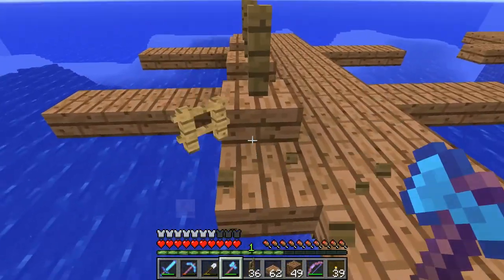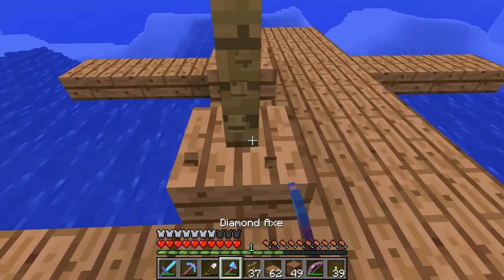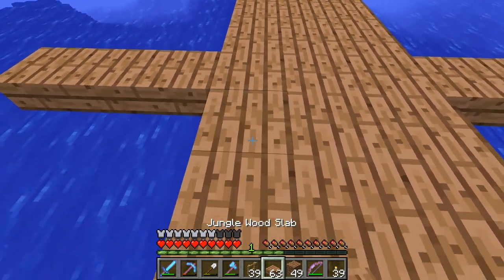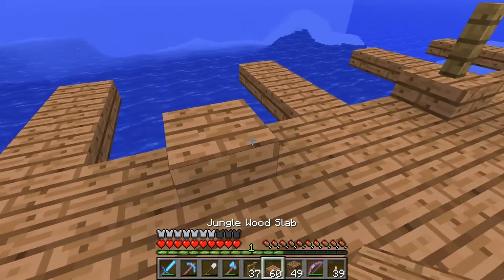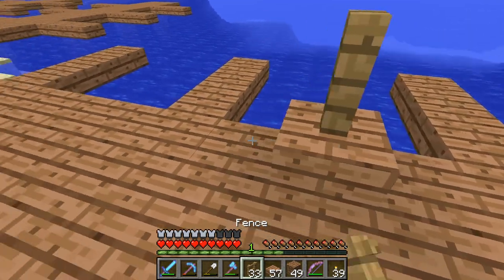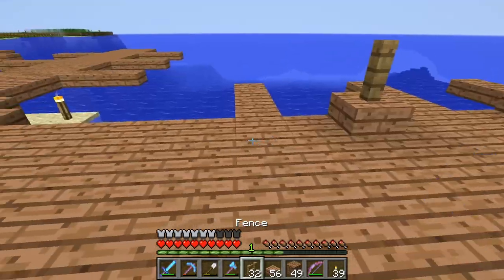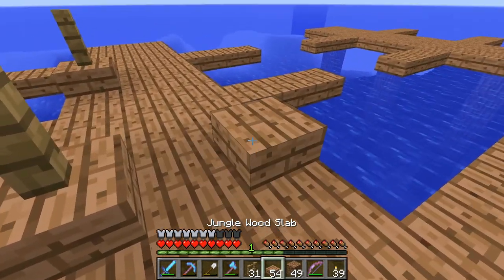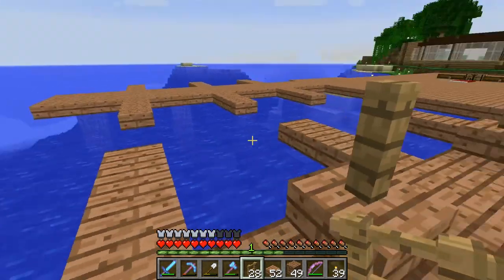What I might do instead is just one fence post up on the dock instead of two like this. Because if you're in the water it's pretty hard to jump out. I'm not sure if this is gonna work — how well this is gonna look. Let's try it. Might even put one like here — we'll see about that.